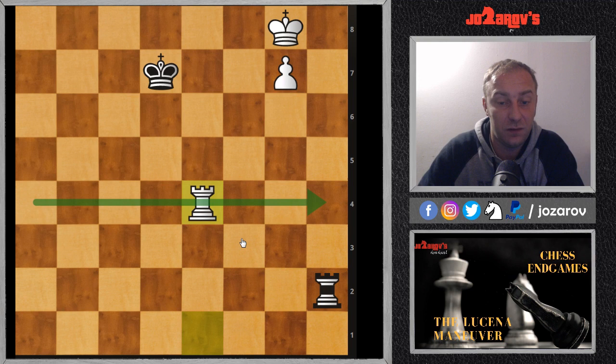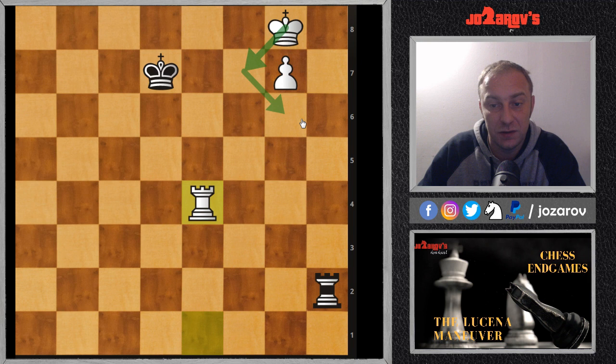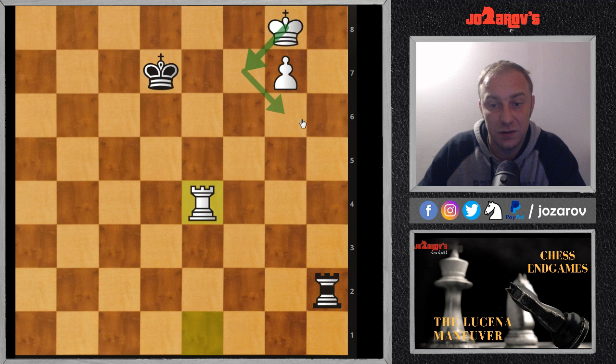So, the key idea: rook to the fourth rank — you have to play that in order to cover your king. This is the Lucena maneuver. It probably has happened to you in many of your endgames. You should be familiar with this pattern so that you can play the correct move quickly and win the endgame.